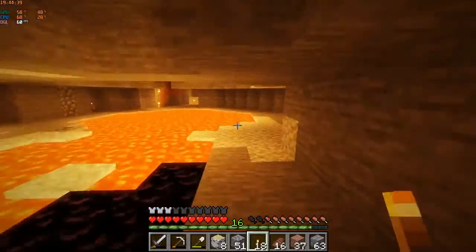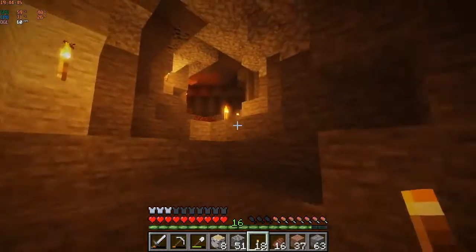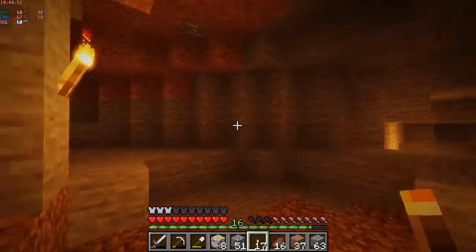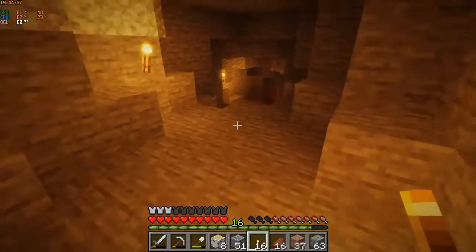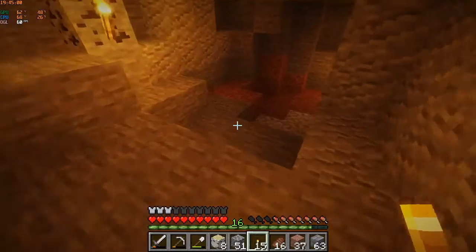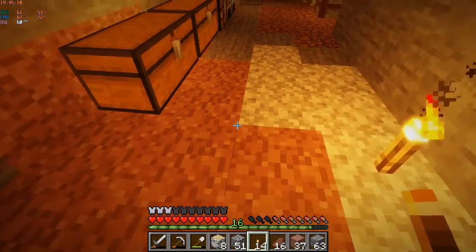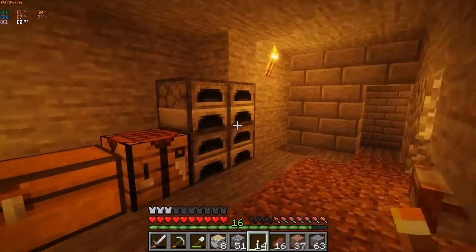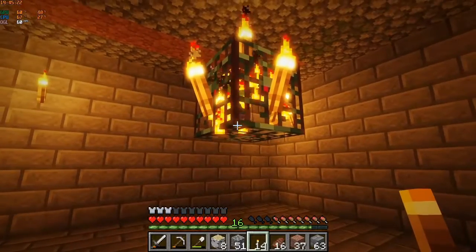Down here we found some pretty big lava pools that we'll probably use as a fuel source for my furnaces, or use for obsidian to get to the Nether and enchant. I already have my next video planned out — got some exciting stuff for that one. This is what I wanted to show you guys — I kind of set up a little base right here so I can make some stone bricks for this project. We've got a zombie spawner in here.